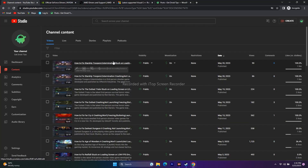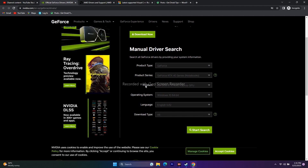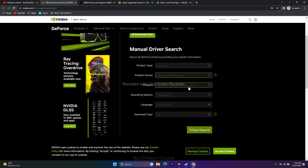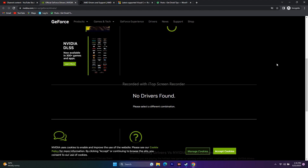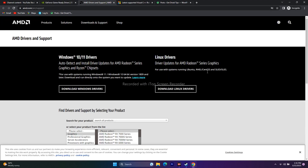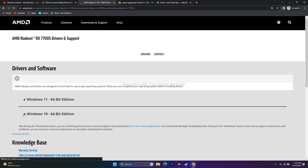Update your graphics card drivers. A link will be in the description for both NVIDIA and AMD. For NVIDIA, go to the drivers page, select your product details and operating system, click Start Search, and download the latest driver — for example, version 531.79 from May 2023. For AMD, select your graphics model and submit, then download the appropriate driver for Windows 10 or Windows 11. Install and restart.